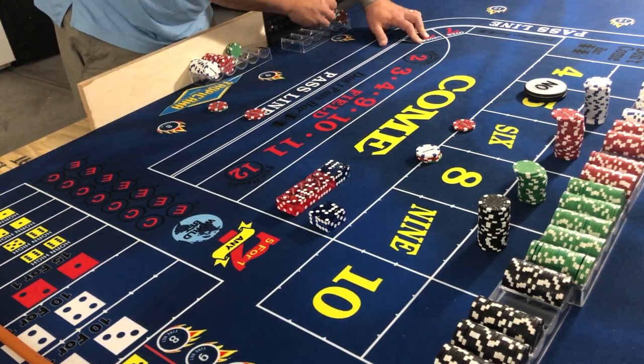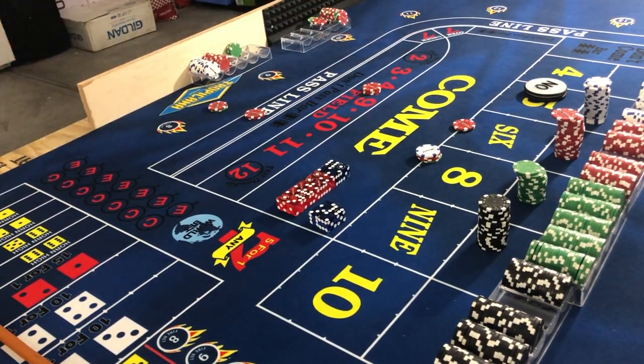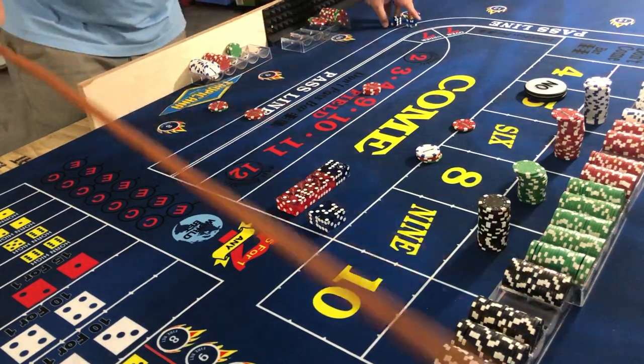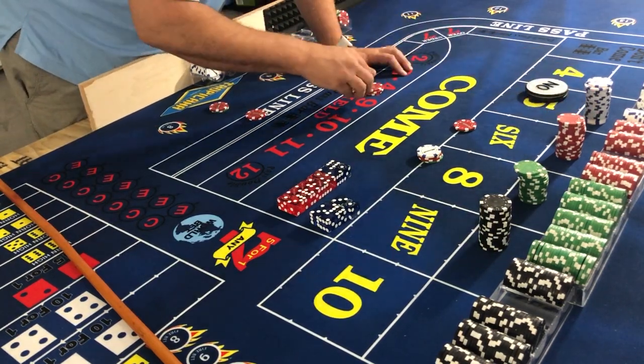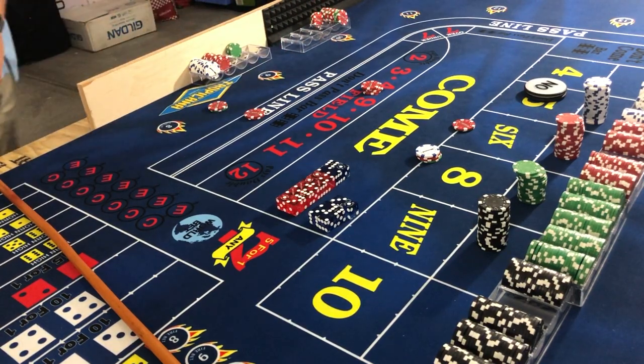Tenth throw overall. Three-one-four — that's a field hit. We have $15 in the field, that's going to go up to $30, leave $5 behind, pocket the $10, and we roll. Five! We hit the point. Let me know if you like this new camera view — it's something new, I haven't seen anybody else do this.